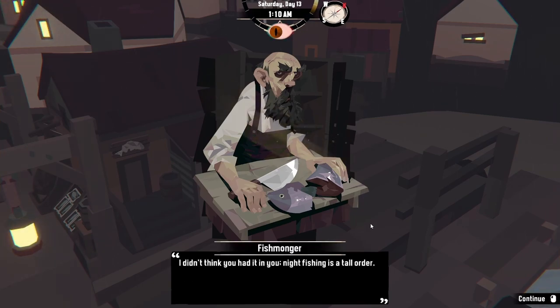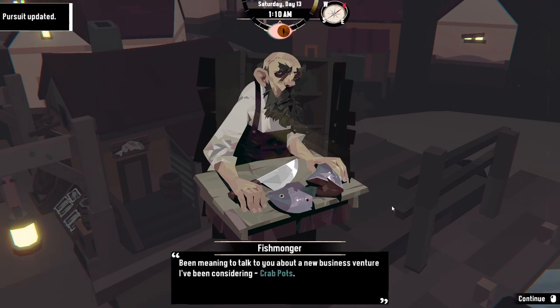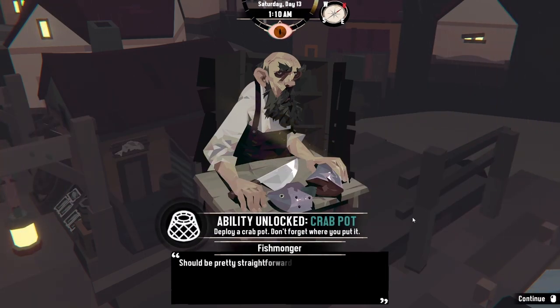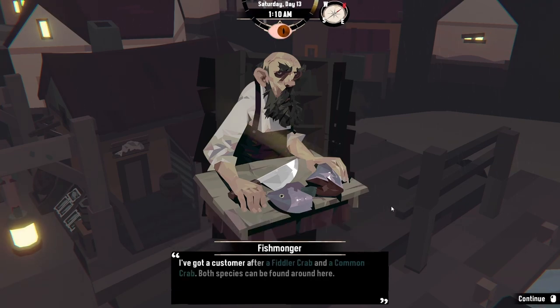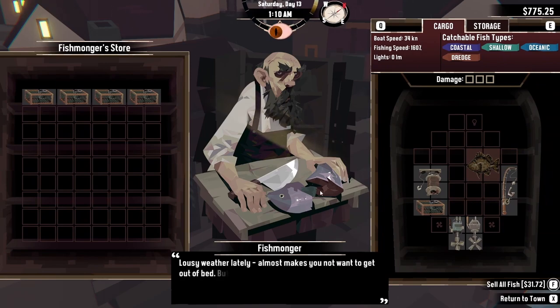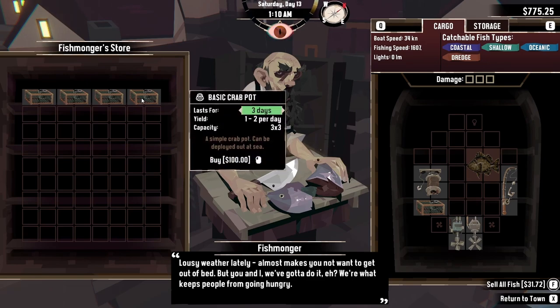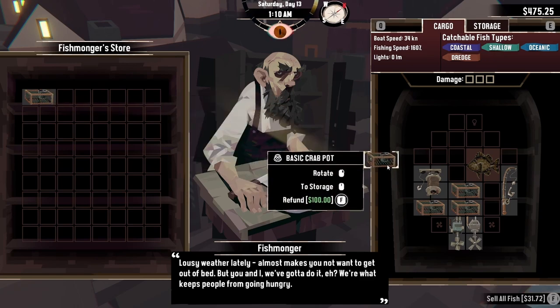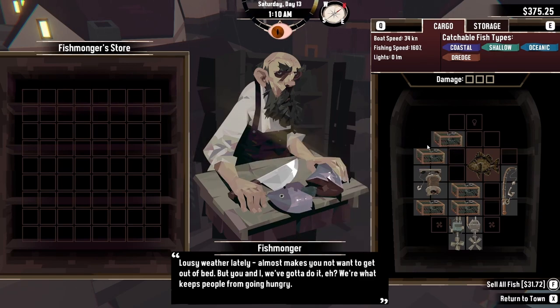The fishmonger says: 'I didn't think you had it in you — night fishing is a tall order. Been meaning to talk to you about a new business venture: crab pots. I've got one here for you in fact.' Thank you! 'Should be pretty straightforward — just drop it out at sea anywhere, then come back after a day or two and check in on it. I've got a customer after a fiddler crab and a common crab, both species can be found around here.' How much are they? 100 — let's buy! Should we just invest in the future and put down all of them?